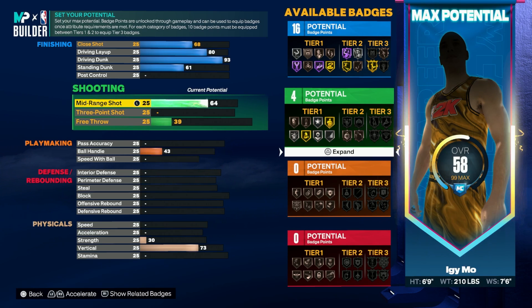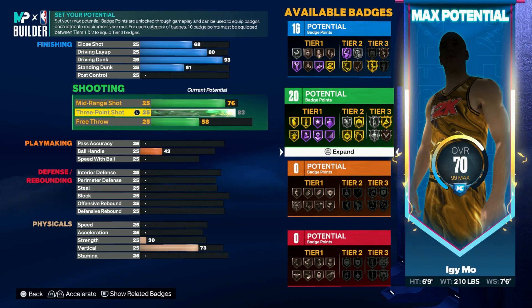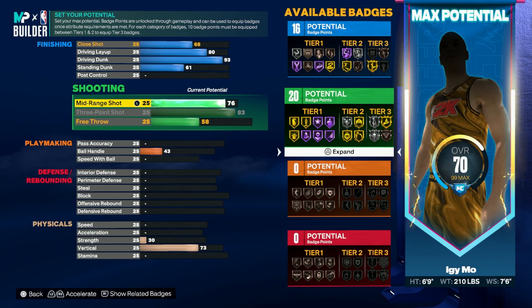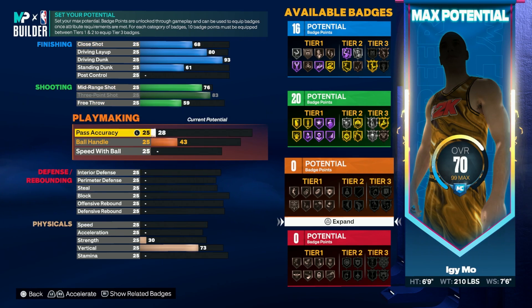For shooting, you're going to want to go with a 76 mid-range shot — you can still green in this game with a low mid-range, but I didn't want it that low. With a higher mid-range you get more shooting badges, and 20 shooting badges is pretty good. We're gonna get limitless range, dead eye, guard up three, agent threes — all that good stuff. You want to go with a 76 mid-range, max out the three-pointer, and put the free throw at 59 because you'll have one attribute point left over at the end.